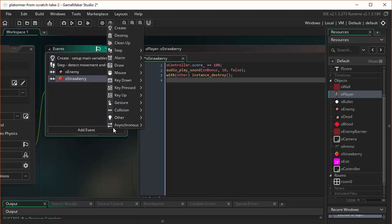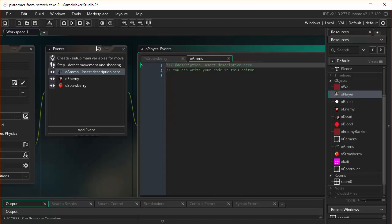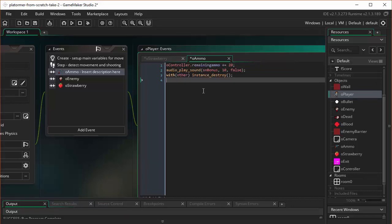Let's do something similar now with the ammo. We'll do a collision with the ammo — what are we going to give them? I'm going to give them ammo. I'm going to talk to the controller object, since that's where we moved remaining ammo. I'll give them 10 additional ammo — 20 seems like too many — play a bonus sound, and then destroy the ammo icon.